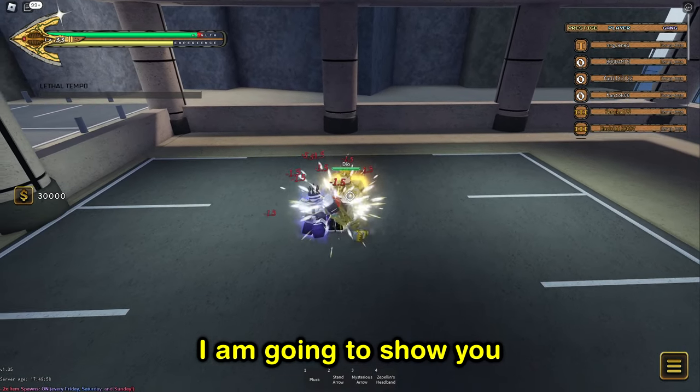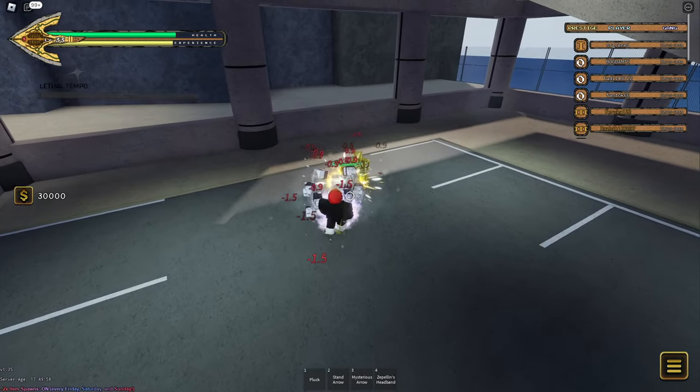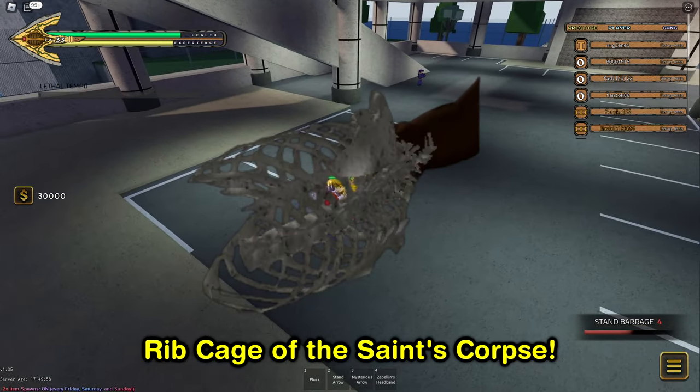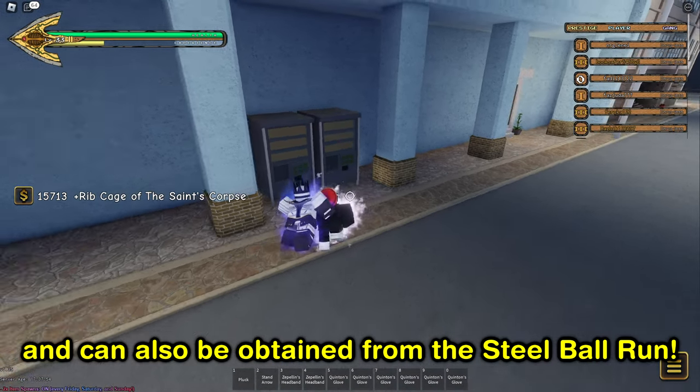Hello, and today I'm going to show you the fastest way to get all the Saint's Corpse parts in Your Bizarre Adventure. Let's start off with the easiest one to get: the Ribcage of the Saint's Corpse. It can spawn in the main game and can also be obtained from the Steel Ball Run.